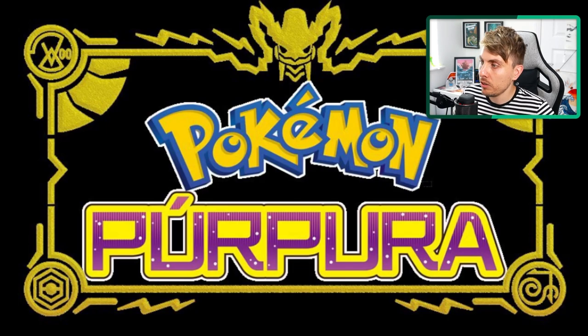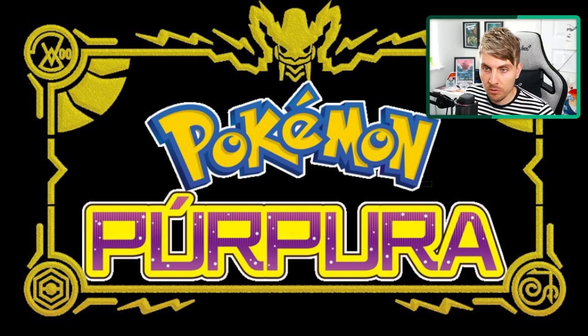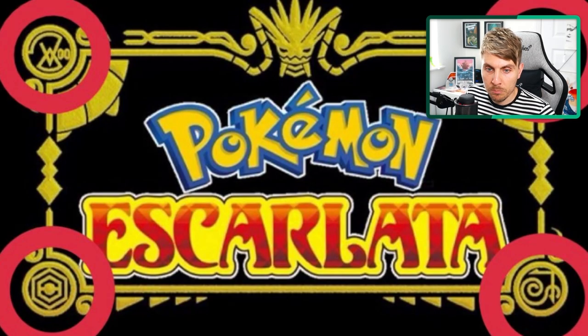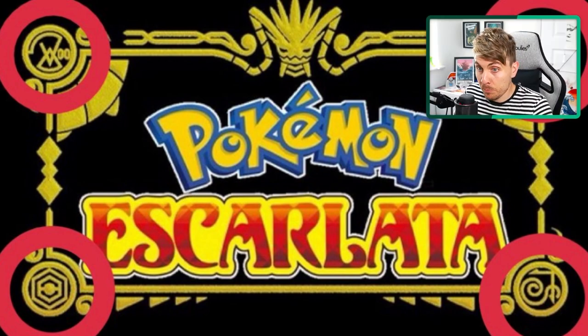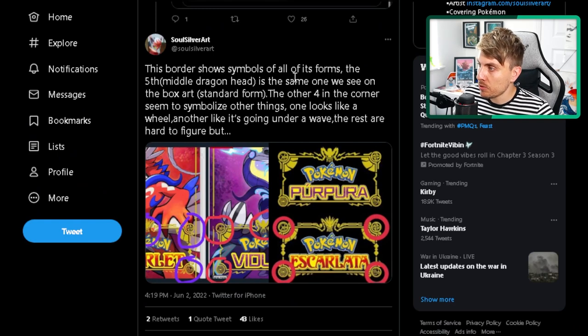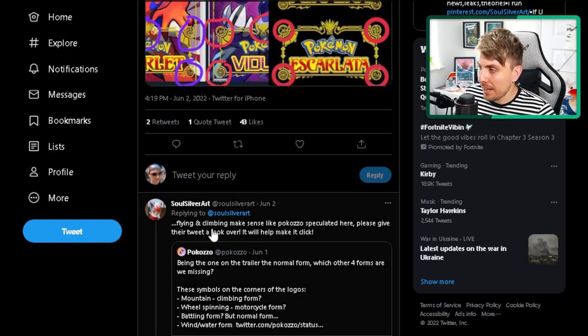Taking a closer look at the actual borders — you can see all of the symbols clearly here, and the same can be seen for Scarlet as well. They both have the same symbols, just depicted differently because of the respective Pokémon. The border shows the symbols of all the forms. The fifth middle dragon head is the same as we see in the box art. The other four in the corners seem to symbolize other things — one looks like a wheel, another looks like it's going under a wave, and flying and climbing make sense too.